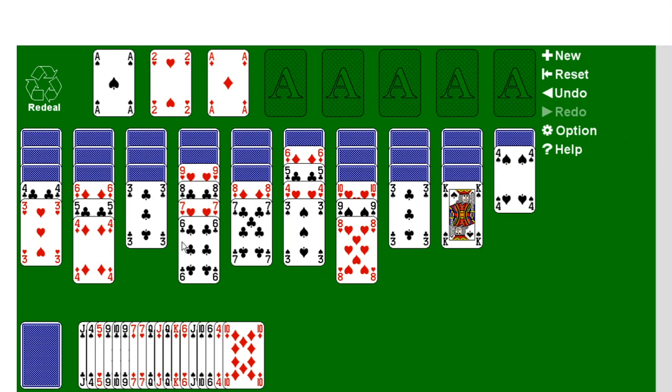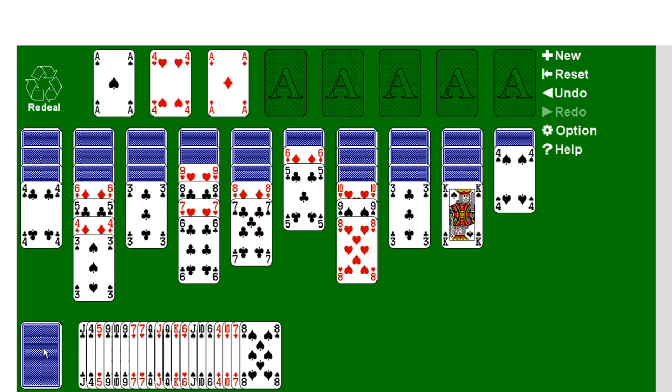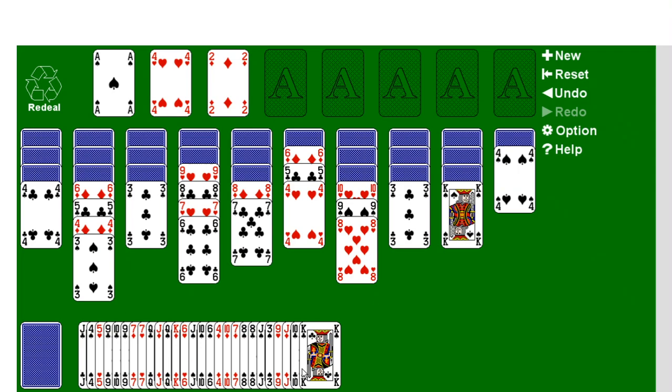A 2 of hearts can be placed on that pile. Now we have a 3 of hearts — that can also be placed on that pile. Do we have a 4 of hearts? We have a 4 of hearts right there — if we move this 3 right there, and we have a 4 of hearts. Where's our 5 of hearts? It doesn't look like we have a 5 of hearts anywhere here, or a 2 of spades, or a 2 of diamonds. A 2 of diamonds — do we have a 3 of diamonds anywhere? No, we do not. I may be missing some, but I think you essentially get the gist of it.